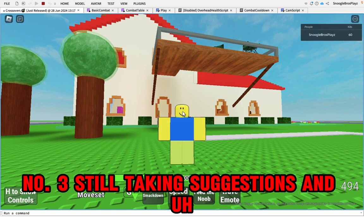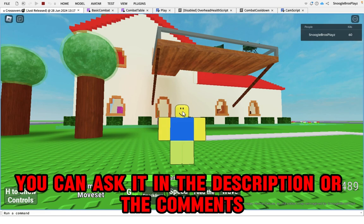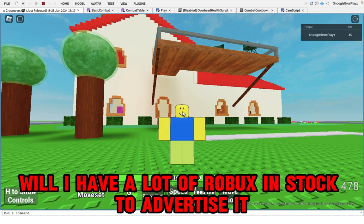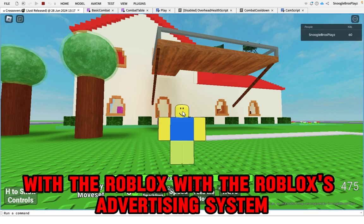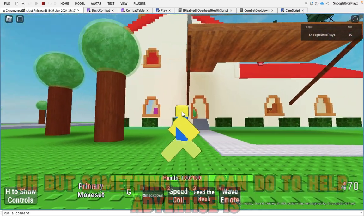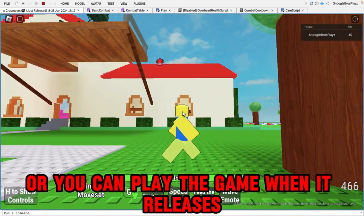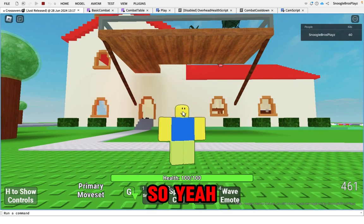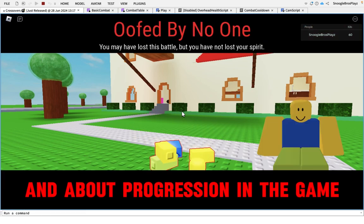Number three: I'm still taking suggestions, and if you have any questions you can ask in the description or the comments. As for advertising, I have a lot of Robux to advertise with Roblox's advertising system. Something you can do to help is just share the game with your friends, or play the game when it releases and let your friends join you. You can also consider liking the game.